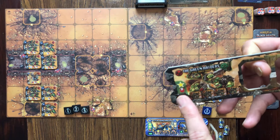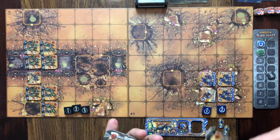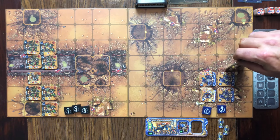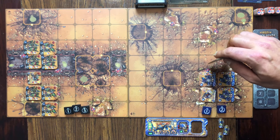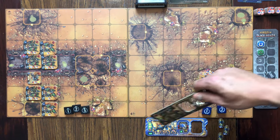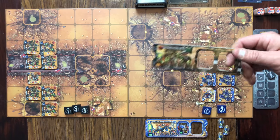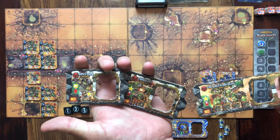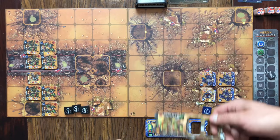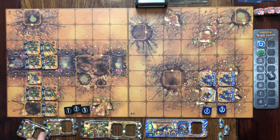One other thing to look at is the star symbols, which give you your command tokens. That's why the Ultramarines have two on their recruitment tab and the Orcs have three on theirs. This is how you issue orders to your units and get them to start moving and all the other good stuff.